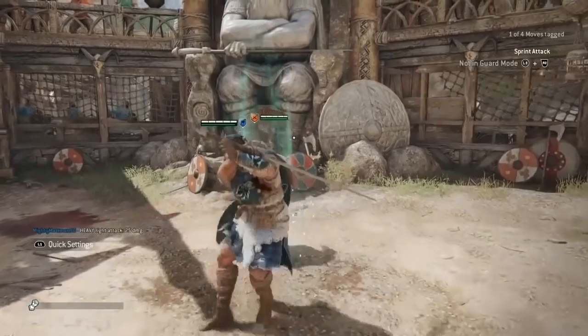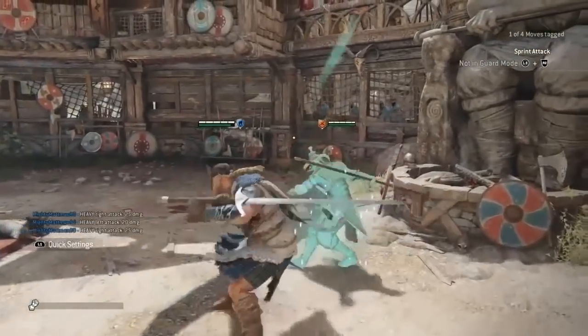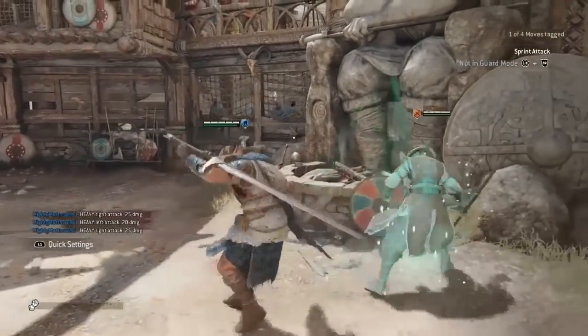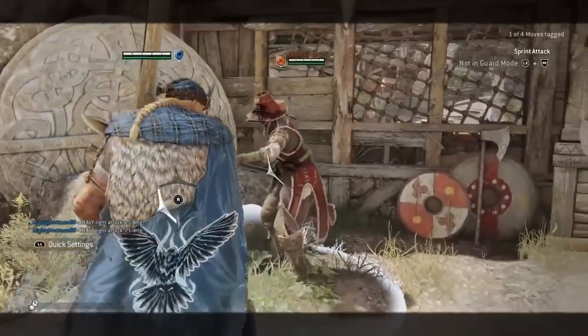Whilst unlocked and sprinting towards your enemies, pressing heavy attack will perform the sprint attack. This attack first hits your opponent's left guard for 25 damage, and then hits the right guard for 20 damage. These attacks are slow, and the second hit can easily be punished. Thankfully, Highlander can feign the second hit. The sprint attack will not execute if you get a kill from it, and cannot start chains or fast flow into offensive form.